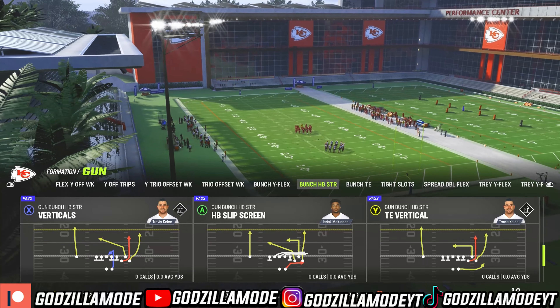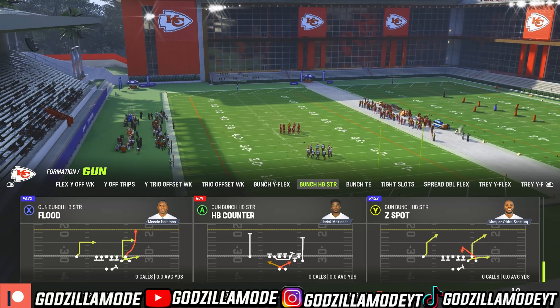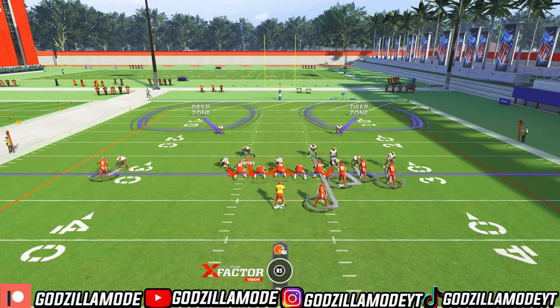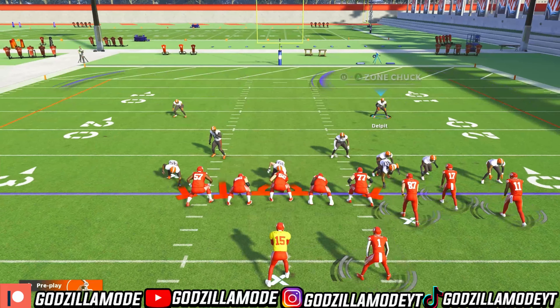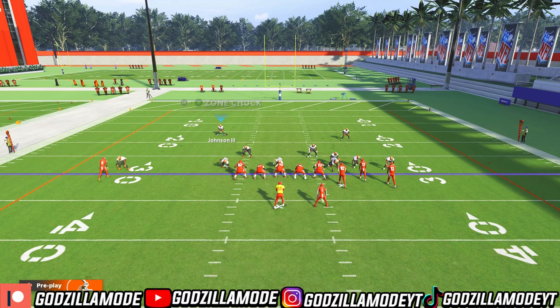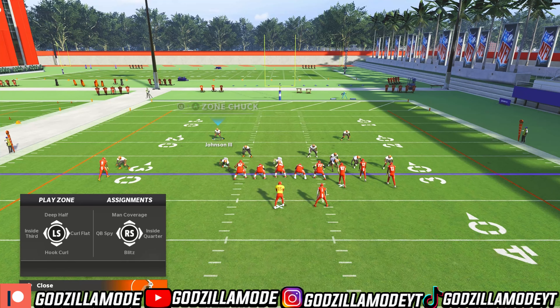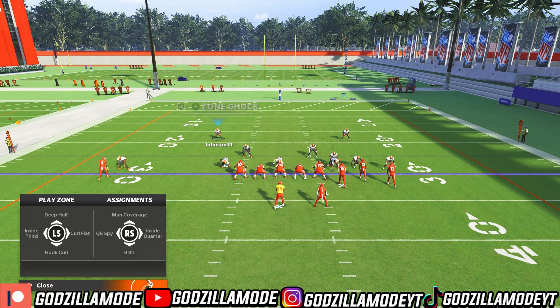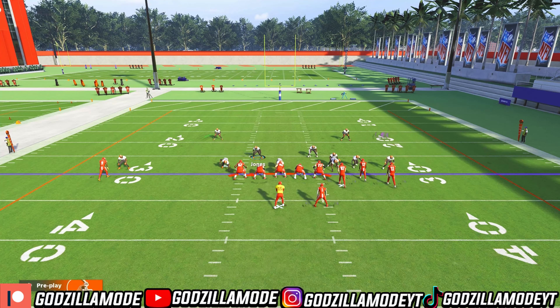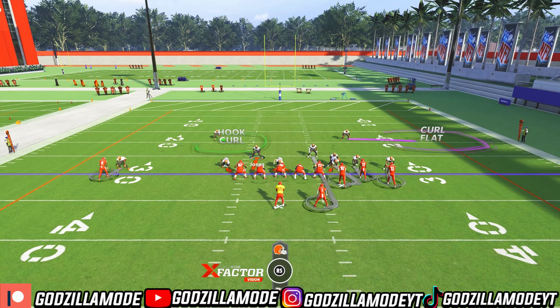Let's pull up this play. Z Spot is one of the good plays in bunch. First thing I'm gonna do is press Y, then left on the analog stick — Y inside, Y over top. Put this guy in a curl flat, and this other guy you can do whatever you want — inside third, hook curl, curl flat. I usually put him in a hook curl. I use a blitzer, and if you have an edge threat this will help you get more sacks.